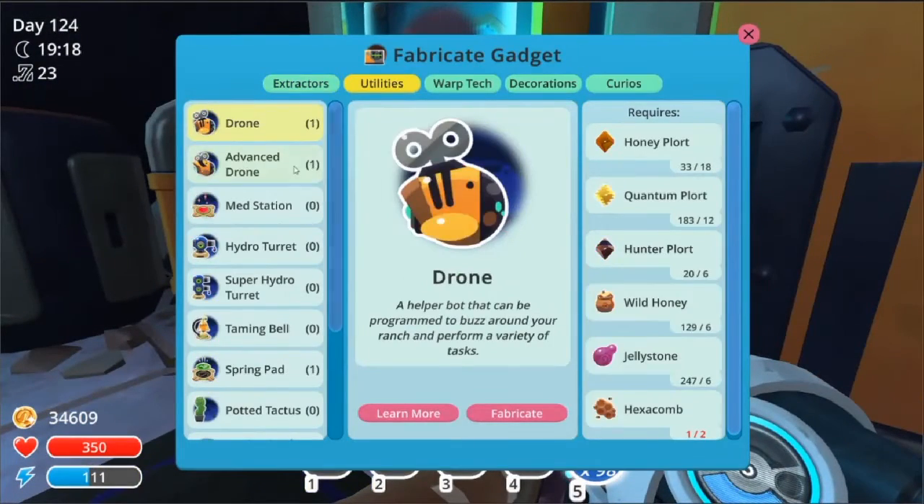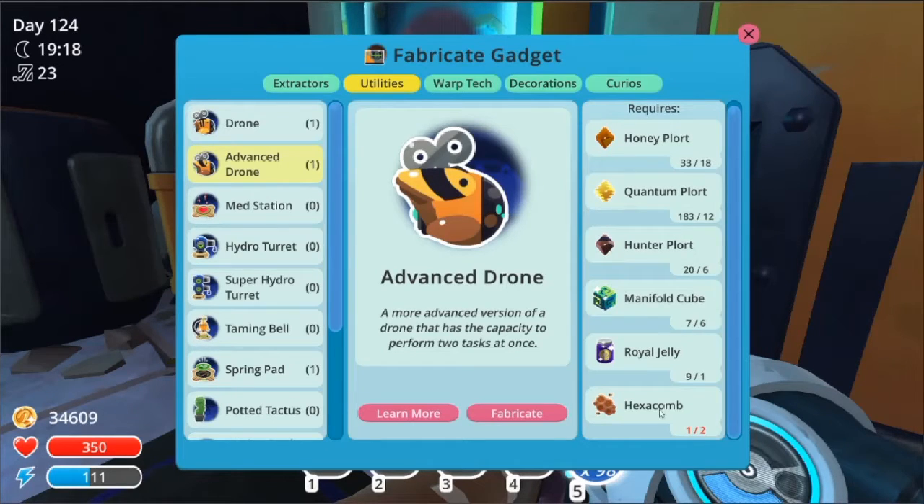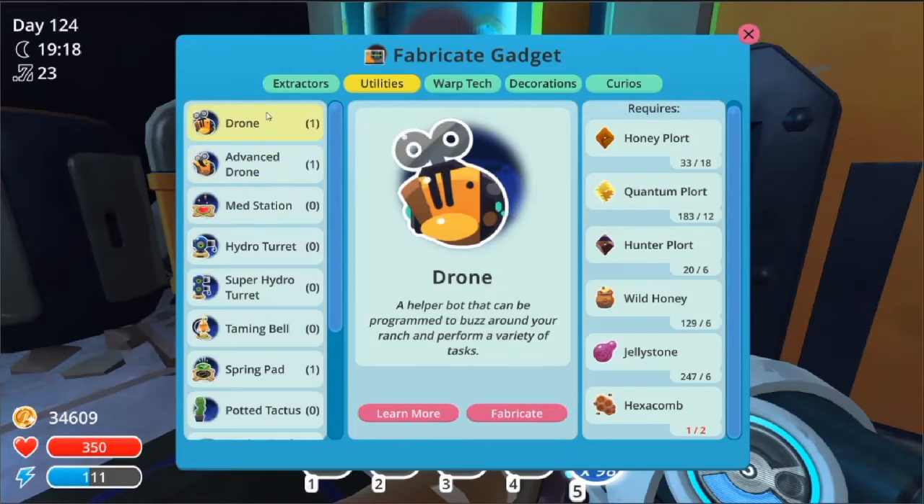Alright, so checking the new Unities — now I've got enough hunter plorts for like three more, but still don't have enough honeycomb. After like one or two more refinery links, that should be all, and I'll be up to making advanced drones. Not sure what I'm going to do with the normal ones, but anyway, might just go to sleep and see if the apreys are ready.